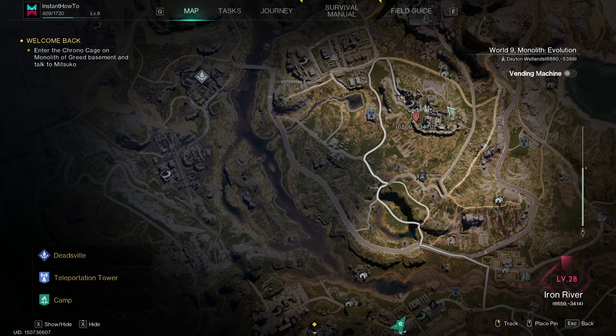So pretty much, you just want to run around and gather those items, pressing F in those bases, and you'll be good to go. You have to be cautious, though, especially if you're lower level, just like I am — level 8.